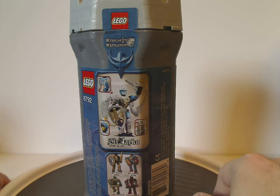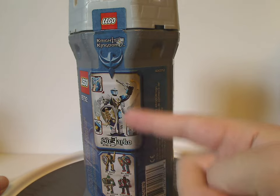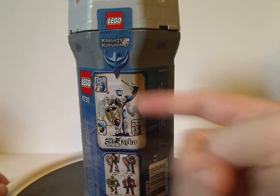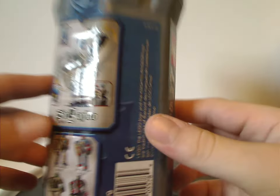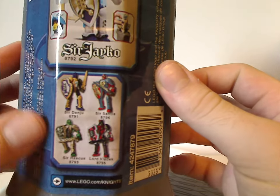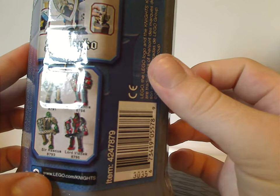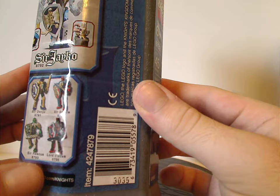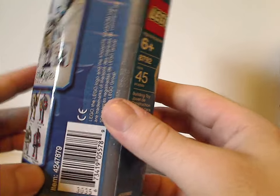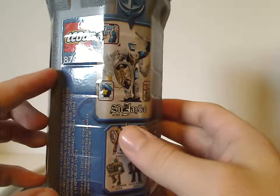On the back you see the Lego logos again, and another picture of Sir Jaco showing his features and how to put him back in the canister. Of the four other figures, mine is King Matthias from this time. There's also lego.com/knights, which is probably not active anymore. Then barcode, Lego Group, where the components are made, and the Lego set number again.